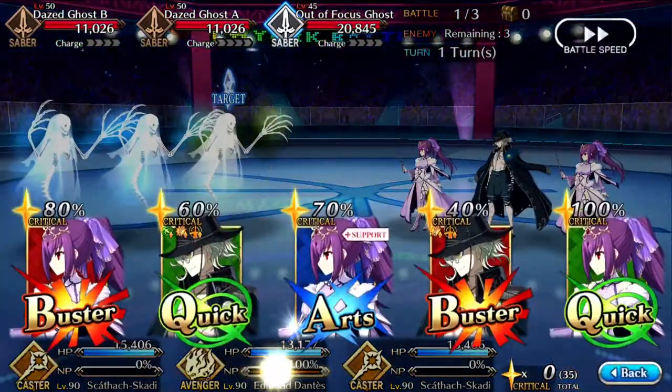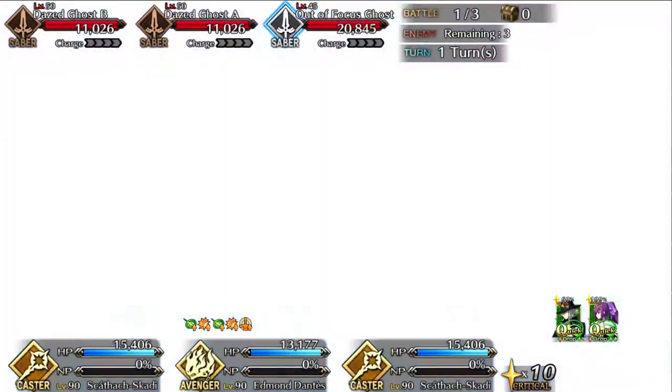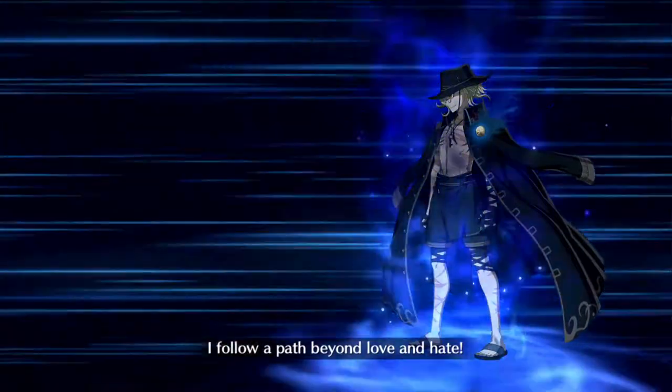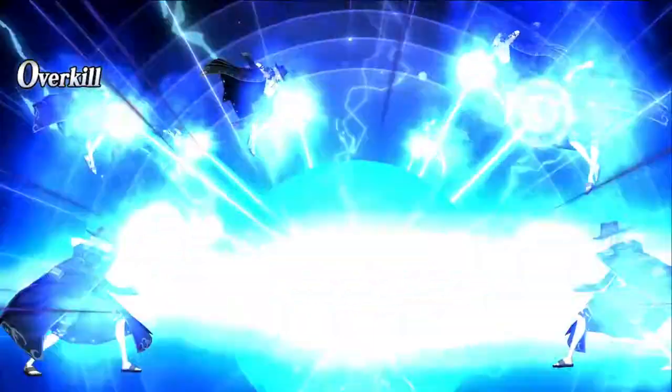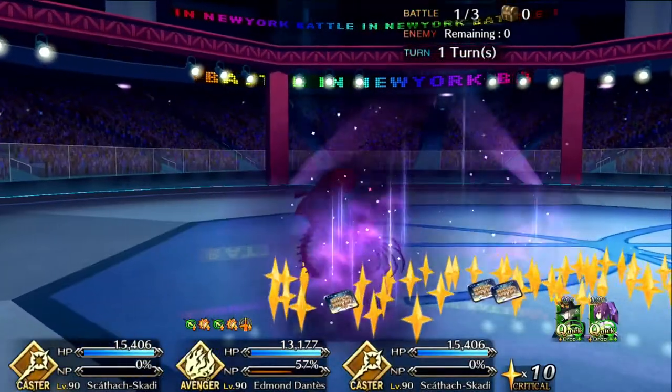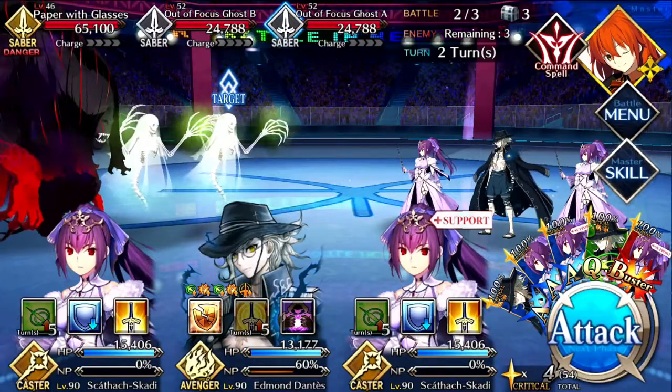If I had Atalanta, I would definitely use her. In the olden days before quick was a thing, I used to do the setup where it was Arash — blow up the first field — Ishtar, destroy the second, and then for the third, double Waver and she's at 100% NP again. Or maybe one Waver, one Merlin, and then completely destroy the end row.